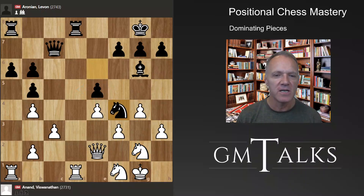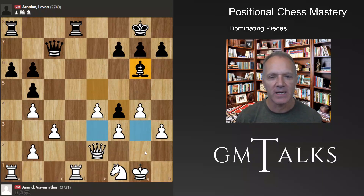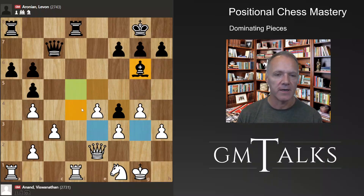Black is about to get outplayed positionally, so he decides to change the structure — you cannot allow this knight. Taking it didn't improve this bishop's foreseeable future, but it did take away those squares for the White knight, which is now also a little awkward. But it gave White another square — a very dominant, uncontested place in the center where the knight can control a lot. So that's where the knight is heading now.